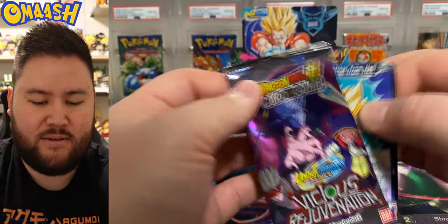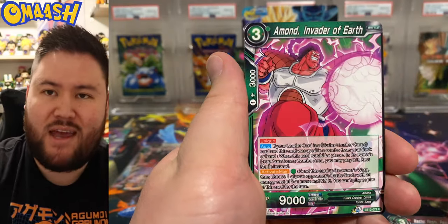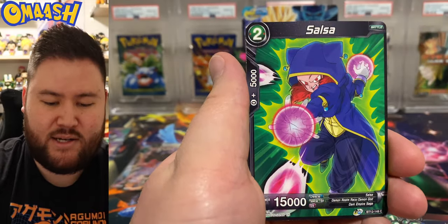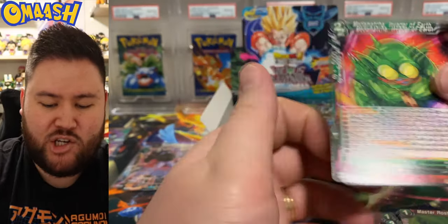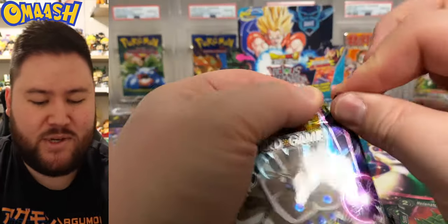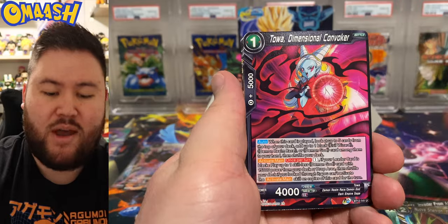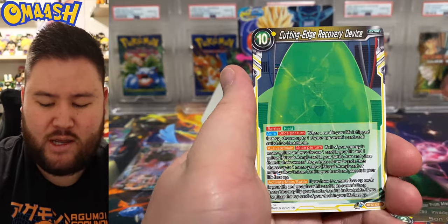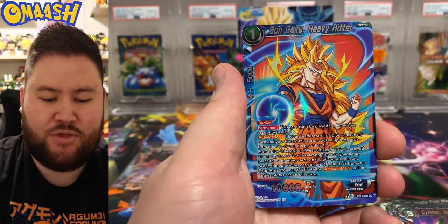So hard with DBS cause just too many cool pulls happening all the time. Anyway, if you send something with a dent or a crease, it's getting a PSA 6 at highest. That is definitely not near mint. Very cool Master Roshi rare and a Med-Matcha from Lord Slug. So yeah, it's always scary buying from TCG Player. But overall DBS grades really well — that's why most people grade with Beckett. Tons of pristine and black labels when it comes to grading with Beckett and Dragon Ball cards.